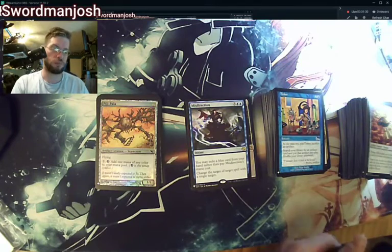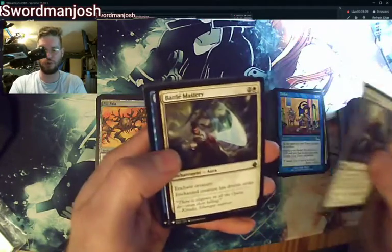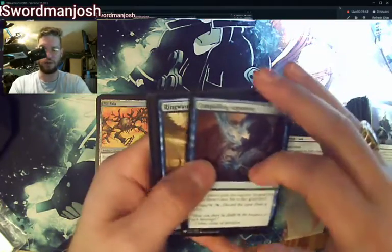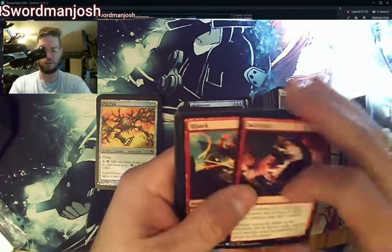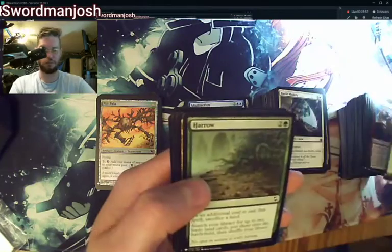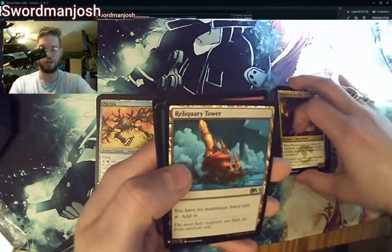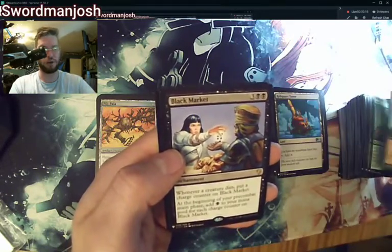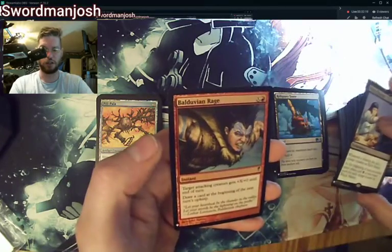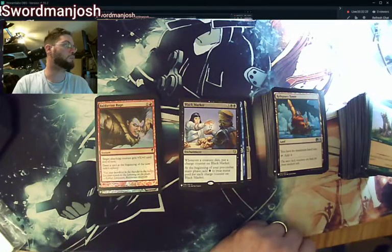Last pack. I don't think I'm going to total up values — I'll just leave it where it is. If you guys want to total up the values, you're more than welcome to. I'm opening this more so I can have the cards to play with. Battle Mastery, Tinkering — not a bad hit — and last is a Bolduvian Rage. All in all, not bad. We didn't hit any of the major cards, but can't really complain. Not the best box, but not the worst box.